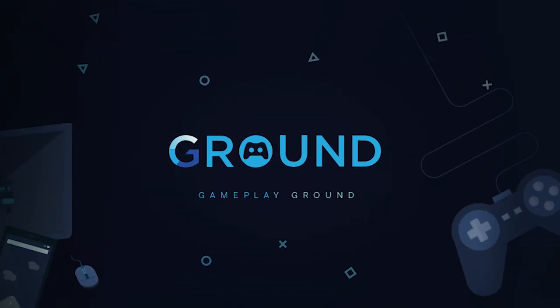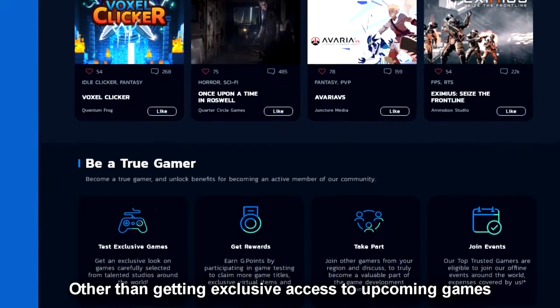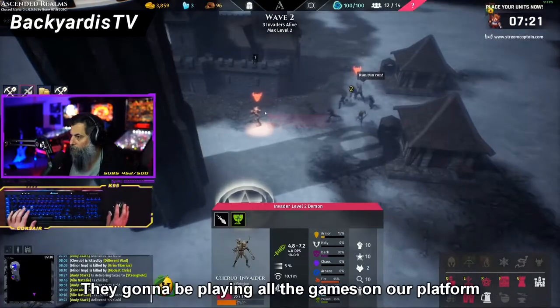The official partner of the Twitch Gong Show is Game Round — a completely free platform where you can earn prizes by playtesting early builds of indie games. Huge thank you to Game Round. They're the perfect partner because we're all about helping devs and publishers in the process of creating a game and giving feedback early on. That's what this is all about.